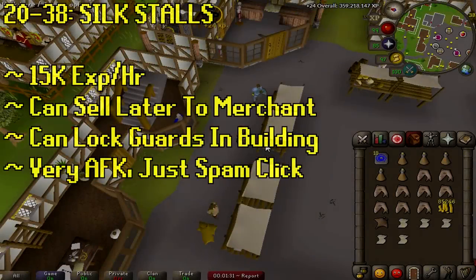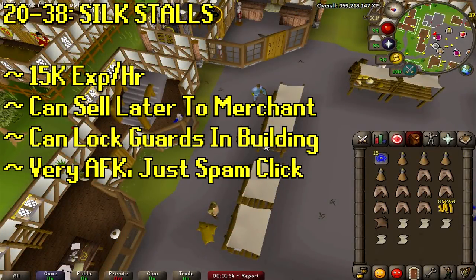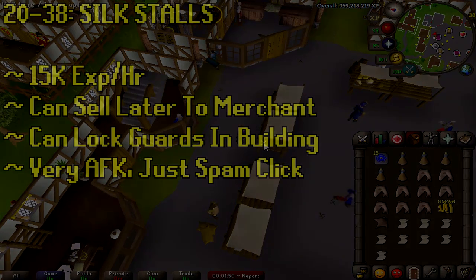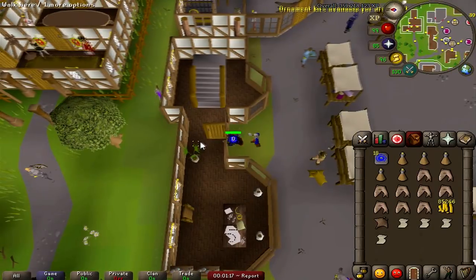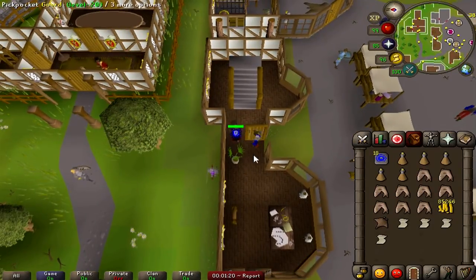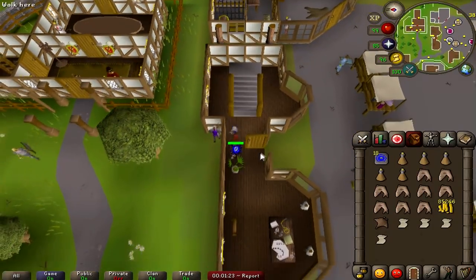Next up, stealing from the silk stalls from level 20 to 38 — roughly 15k XP an hour. You could sell the silk to the merchant later or just drop it; it's not worth that much, or you could sell to the GE if you're really hurting. I'd suggest doing this in a populated world so the guards attack another player instead of you. But if you can't find anyone, you can open the door just north, lure the guard in, lock him in there, and then you're good to go.